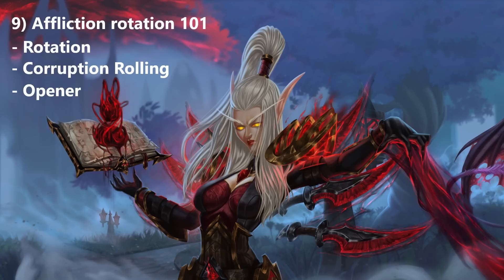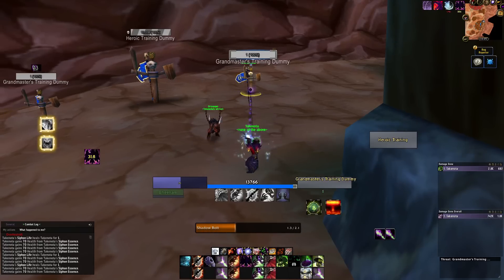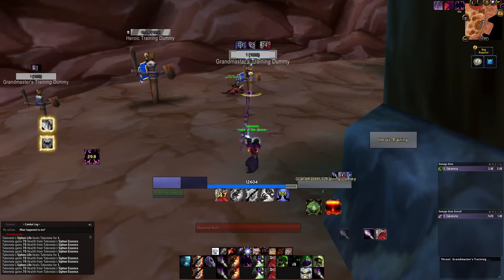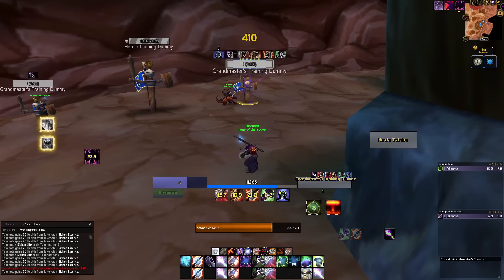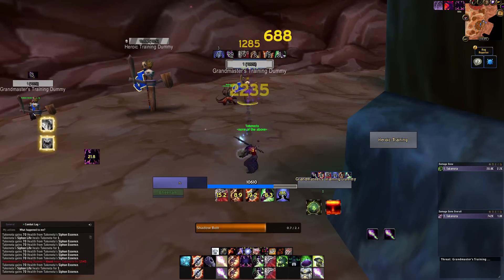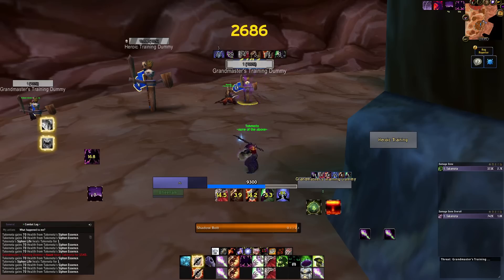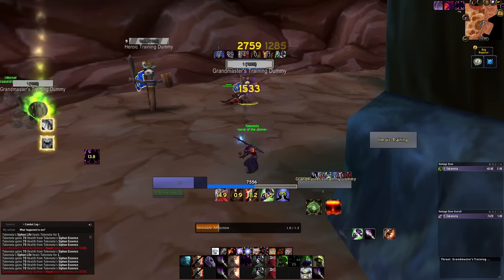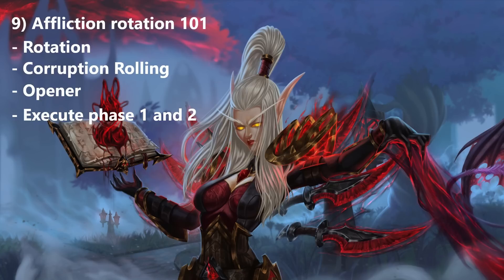Now let's look at our opener. Our ideal opener consists of: Life Tap pre-pull for 40 seconds of extra spell power, pre-popping Potion of Wild Magic, casting a Shadow Bolt, then another Shadow Bolt, then Corruption — hopefully with a rogue's Tricks of the Trade active — then Unstable Affliction, Haunt, Curse of Agony, and then following the normal priority list.